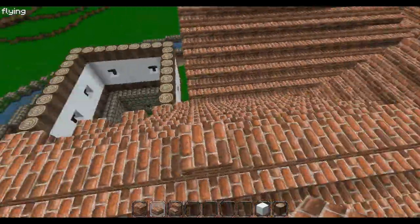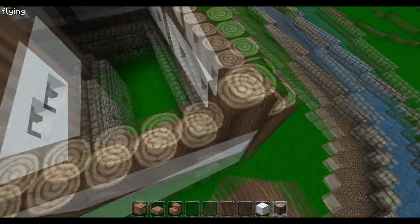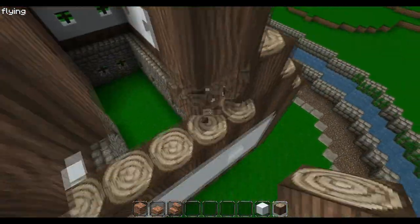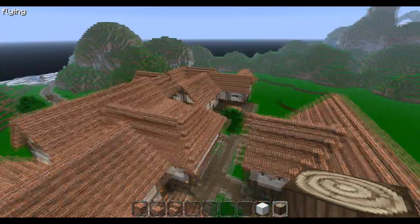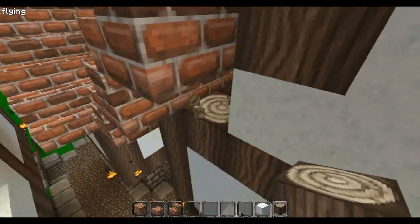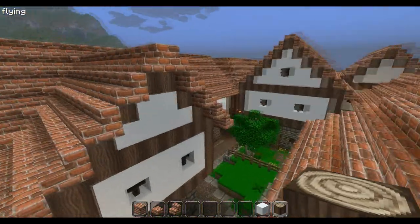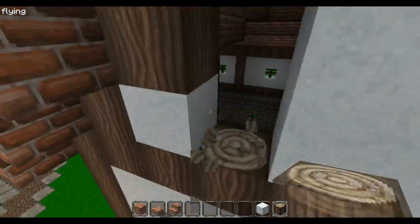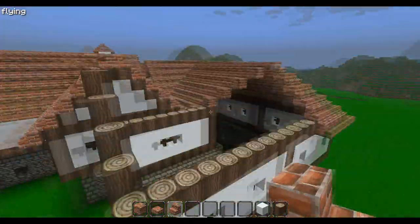It looks nice from the top too. Now do the same thing on the other side. If the building width is smaller, think about not using logs but just snow with one log in the middle so it looks more interesting. On wider roofs, having only snow in the middle would look bad — use logs. On narrow ones, just have snow in the middle. Let me fly back and finish the roof.